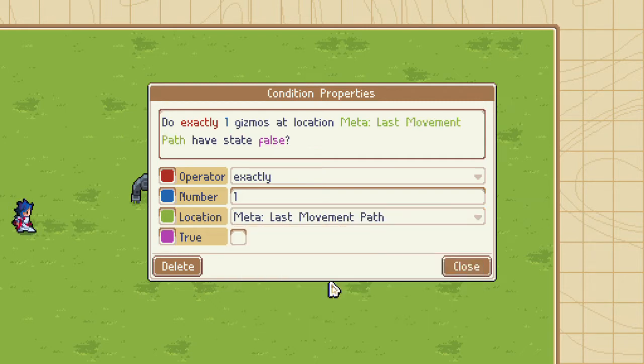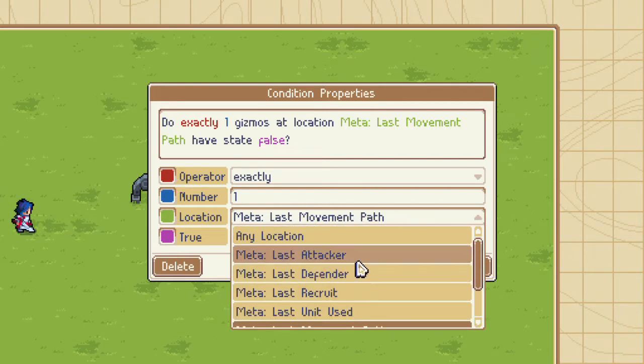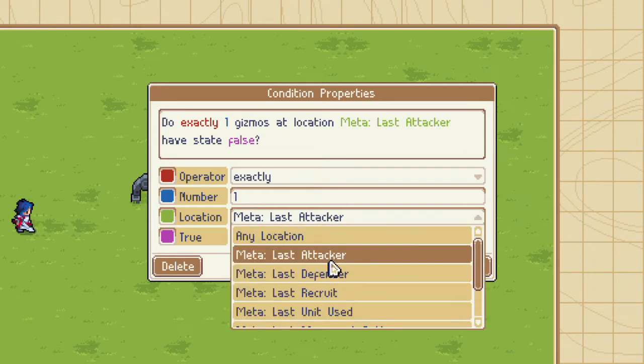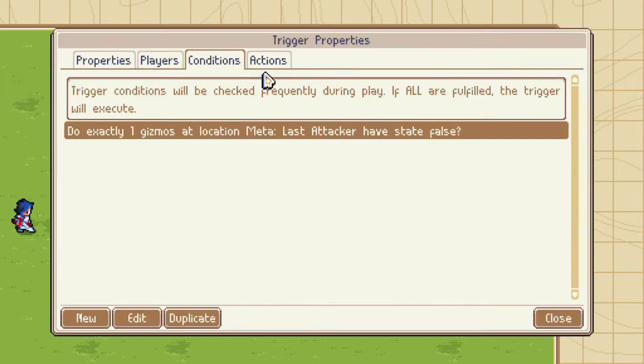Last movement path — can we make knights with flaming trails now? Can we do that? Oh my god, we can make knights with flaming trails or something! So many options. I'm getting so many ideas. Let's just set it to meta, last attacker. Let's see what that does.